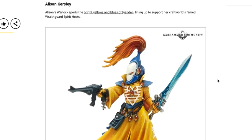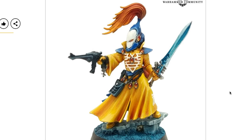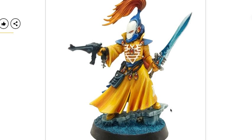Next we have Allison Kersley. Allison's Warlock sports the bright yellows and blues of Iyanden, lining up to support her Craftworld's famed Wraithguard spirit hosts. This is very clearly a paint job that anyone can achieve — the average person could definitely paint this. It looks okay, has a couple of things that jump out like the spirit stones. We see some layering, possibly wet blending techniques on display. Overall a nice paint job and what your average typical wargamer can expect to achieve.